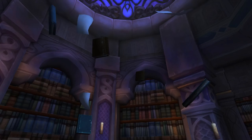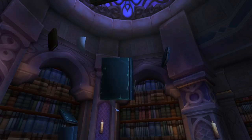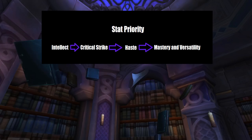When it comes to stat priority, there's not a lot of time left to aim for gear you really want, but if you are keen on min-maxing, aim for higher item level pieces of gear with crit and haste on them. Our general stat priority is Intellect beats crit, beats haste, with versatility and mastery equal in being mediocre.